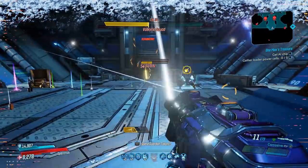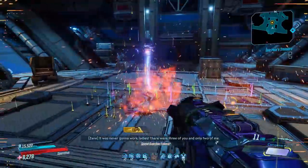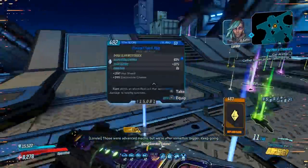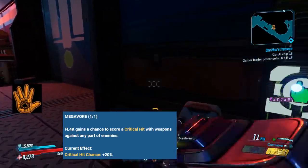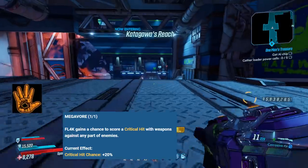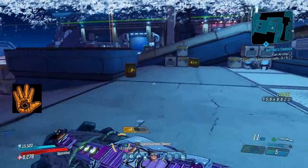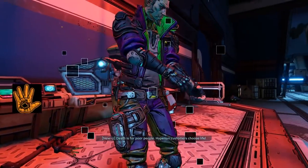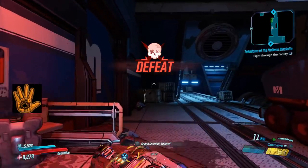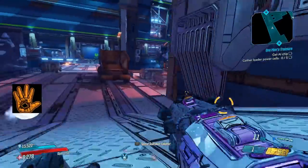Moving on to number 2 — real quick, number 2 and number 1 are kind of interchangeable depending on your opinion. Some people are going to completely disagree with this being number 2 and not number 1, but I have no regrets. Coming in at number 2, we have FL4K's best capstone: Megavore. There's a reason why every single FL4K build uses this capstone. Megavore gives you the chance to auto-crit with your weapons. There are enemies that don't have crit spots and enemies with hard-to-hit crit spots. But best of all, you can body shot an enemy with a high-pellet Jakobs shotgun and trigger loads of other skills for ridiculous bonuses. Leave No Trace is probably the biggest one, and of course triggering Headcount, which is literally on this list at number 5.